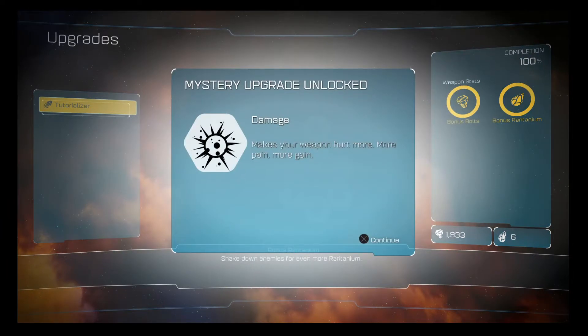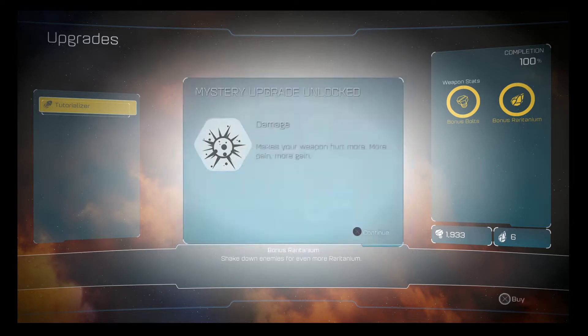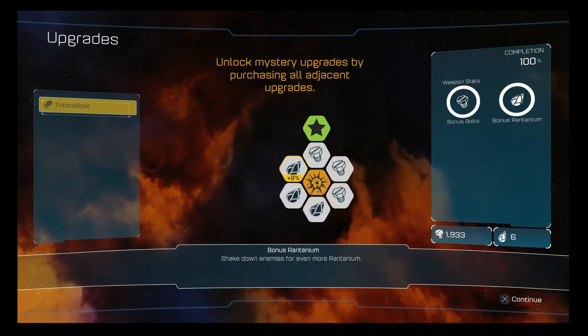Mystery upgrade unlocked: Damage. Makes you hurt enemies more. More pain, more gain. You surrounded a mystery cluster — that's going to give you a big boost. Unlock mystery upgrades by purchasing all adjacent upgrades. That's all there is to it — give it a spin on one of your own.